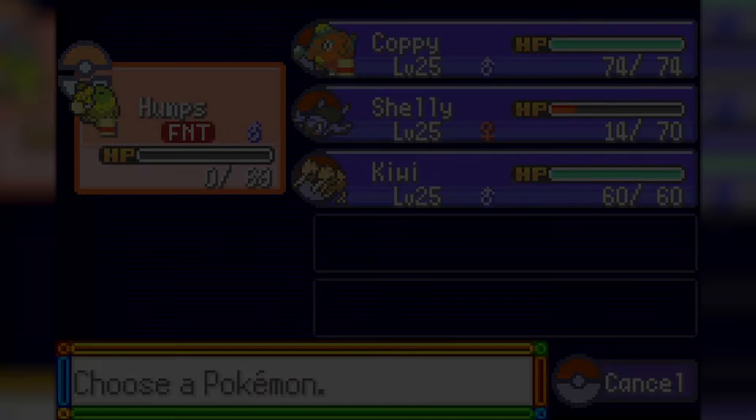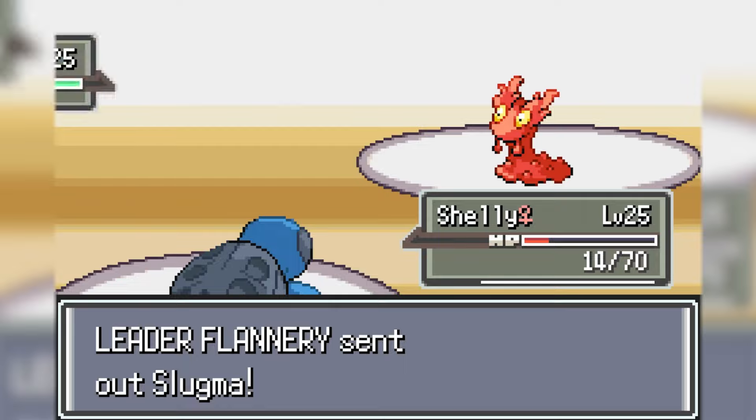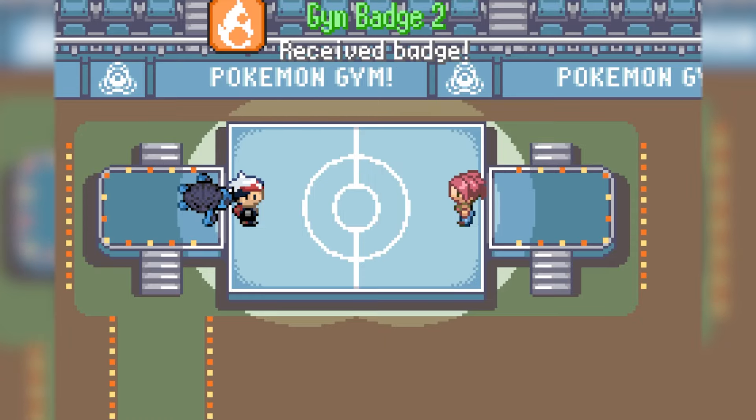Unfortunately Numble gets one-hit KO'd by the fiery turtle's Draco Meteor, and so does my newest Pokemon Doduo, who also gets knocked out the same way. Flannery is tough, so Tortuga comes back out and sweeps with Aqua Jet along with her last Pokemon Slugma. There's our second badge.